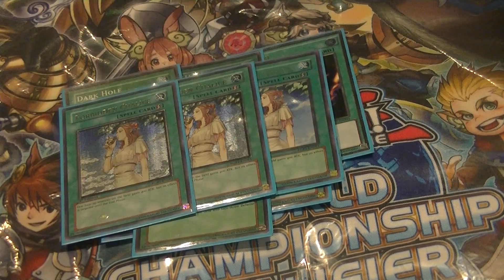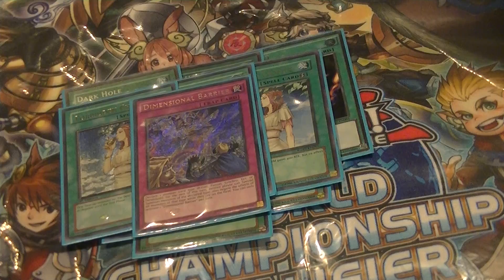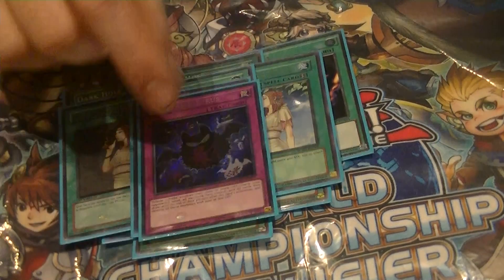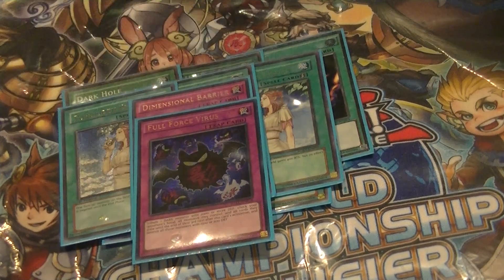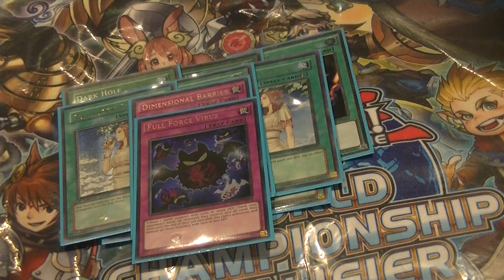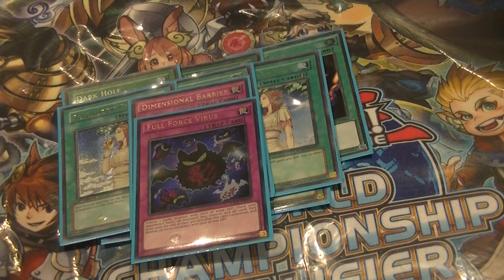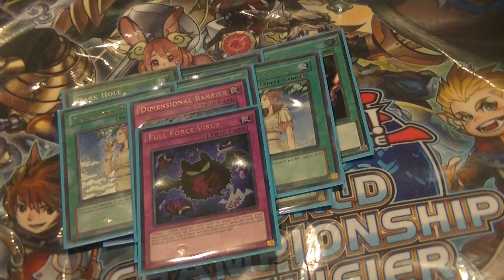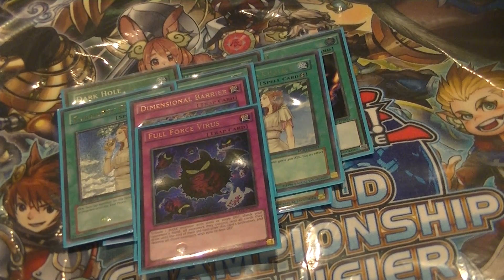The last two cards in the side deck: one more Dimensional Barrier — I like it at two total. I think three might be too much; I'm already doubtful about the second one, but I like it at two against Zodiac when going first. And then the final card: Full Force Virus. I haven't seen it all weekend, and even if I had, I don't think I would've won the games I sided it in — because at those points my opponent had both a Barrage and a Taratops in hand. Even if they went Taratops into Broadbull and I Full Force Virused at the right time, they still had Barrage and still would've gone off. So yeah.